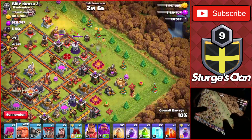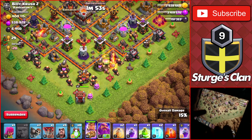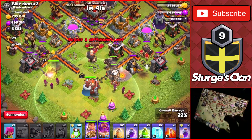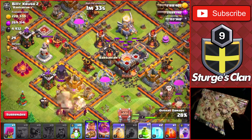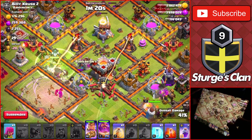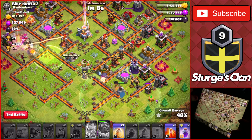Continuing to drop wizards and giants taking down the outside collectors. Running low on wizards so spamming giants towards the bottom of the base. Got most collectors down, now heading into the core - dropping the King and Warden with the log launcher. Wall breaking in on both sides, dropping a heal spell and rage spell on the left side with a jump spell. Freezing the Warden and the X-bow with clan castle troops coming out - a Yeti and giants.